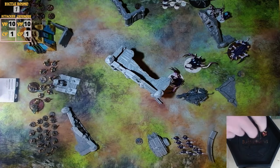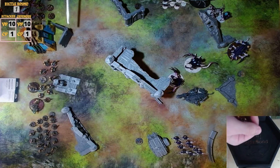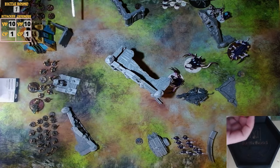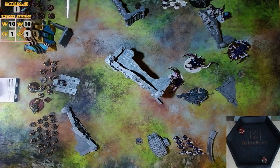Tyranid shooting focuses on the Monolith. The Tyranofex shoots its two big shots, hitting on 2s since it hasn't moved — 2 hits. The Monolith is Toughness 13, and the wound rolls fail. A command point reroll also fails. Zero CP left for Tyranids. That's the only shooting — on to Necrons.